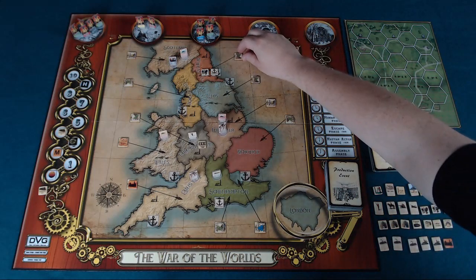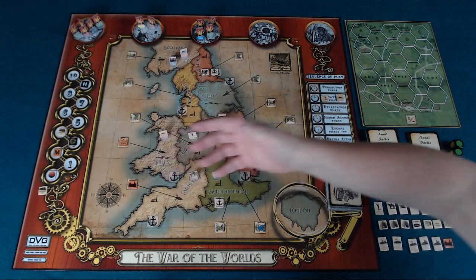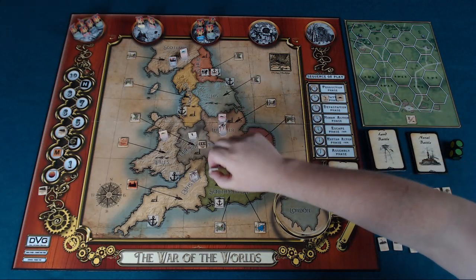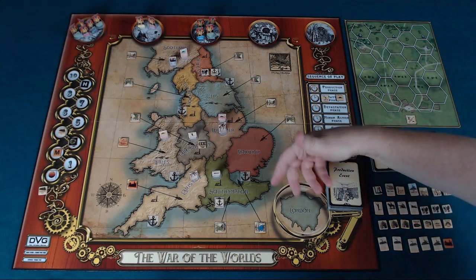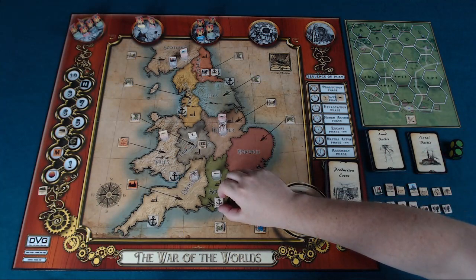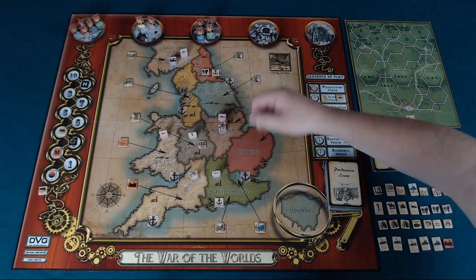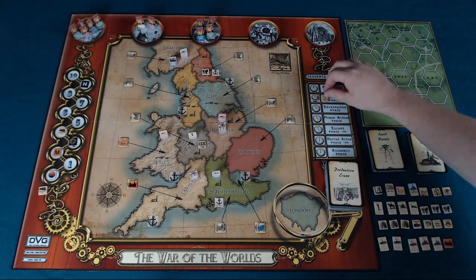Each round of the game is played over several phases. First is the production phase, where areas that haven't been completely devastated generate production points for the humans. From those production points you build your forces: infantry to move around, sabotage things, and help build defenses for your guns. Guns are the only things that can defeat tripods in open battle. Cavalry provides intelligence to make your guns more effective, and you can also build harbors to get refugees to safety and score points.